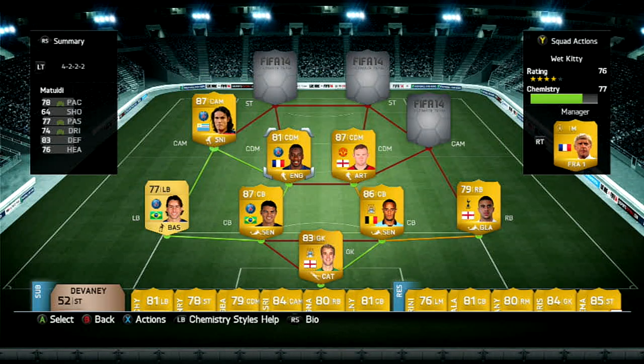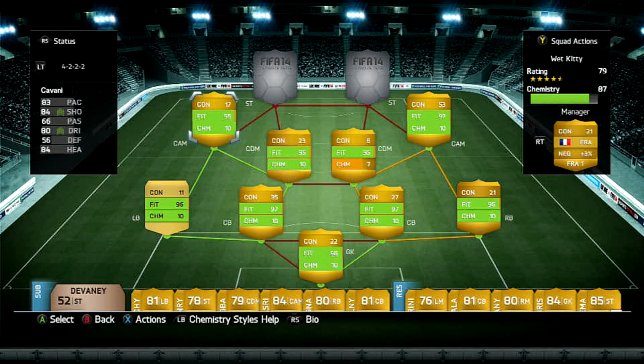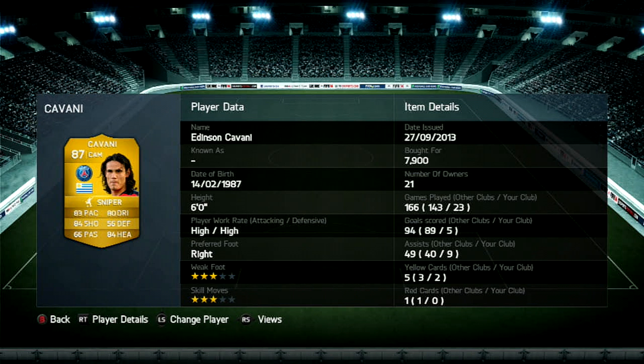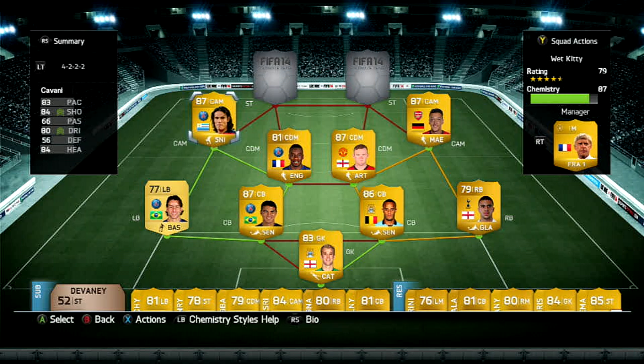My left center attacking mid is going to be Cavani, and my right center attacking mid is going to be Ozil. Cavani's a finisher, 8,000 coins for an 87-rated player — that's how messed up the Xbox 360 FUT market is. 83 pace, 84 shooting, 84 heading, 80 dribbling — incredible player with high work rate, runs up and down the field. In 23 games he has 5 goals and 9 assists. He's really a good striker; in the center attacking mid he's like, meh, but he gives chemistry and he runs — and I like that.